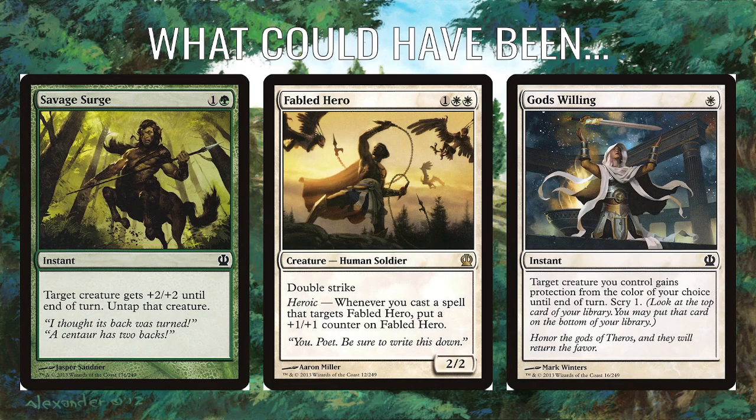So, what could have been? There are a few buff spells I think should have been included. The big one is God's Willing — I think this is the best white buff spell in the block. It's a single white mana, gives protection at instant speed, which is a really strong combat trick. It lets you Scry one as well, and it's common and only one mana. This would just help your heroic creatures push through, get through unblocked maybe, and get their heroic bonuses as well. Really solid to include.